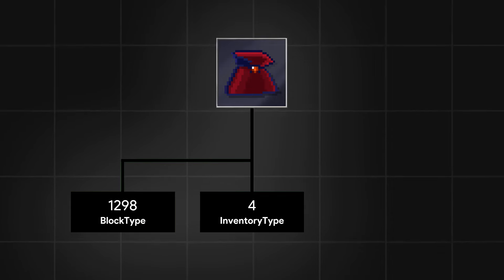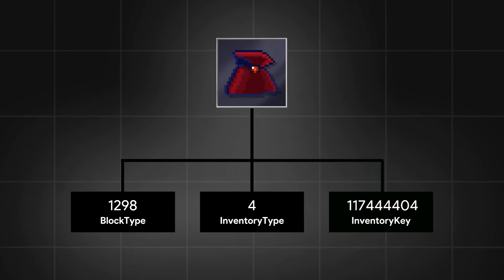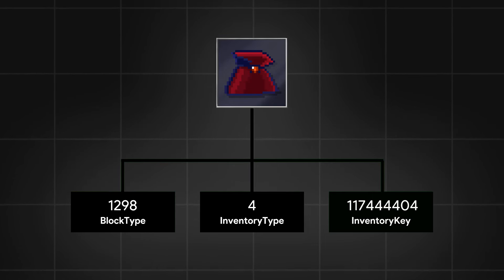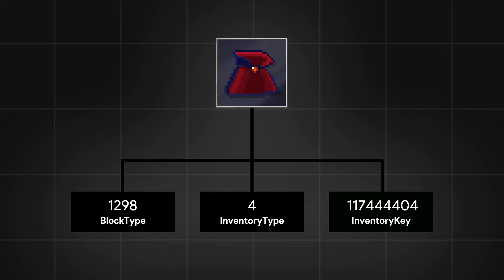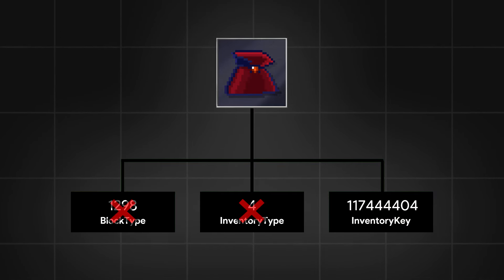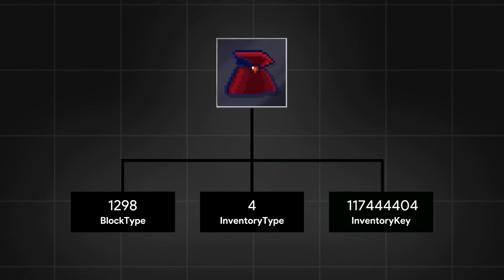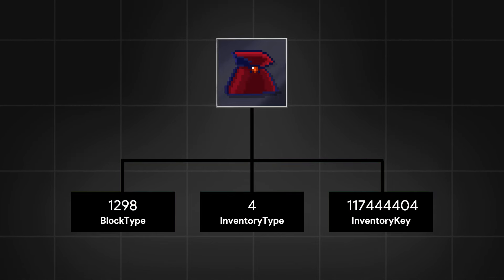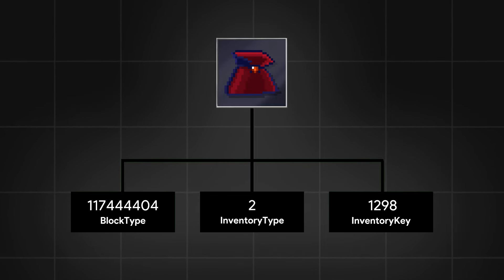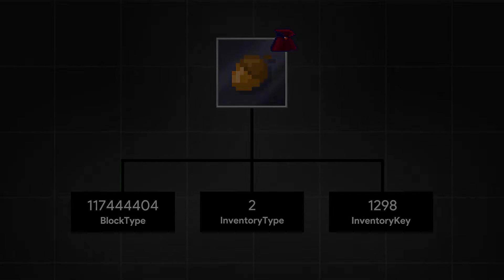These two packets have been in the game since the very beginning. However, there is one more value: inventory keys. This packet was introduced in a later update to make the dropping functionality even more optimized. It's a long number that represents both the block type and inventory type, so instead of having two packets, they could only use one. The problem is that when they introduced the inventory keys packet, they forgot to remove the inventory type packet. So by replacing the block type with the inventory key and setting the inventory type to seed, it becomes an infinitely collectible dropped seed.